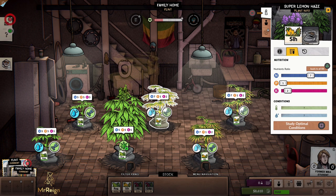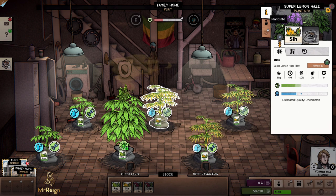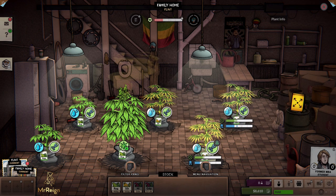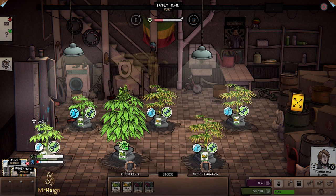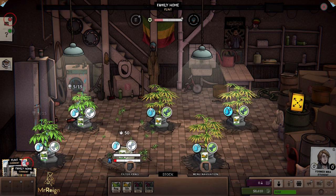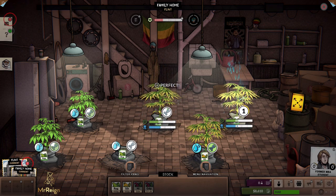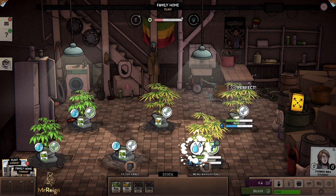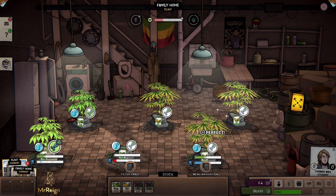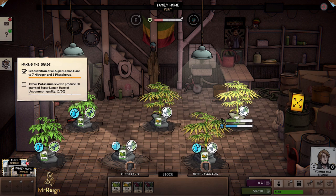In my notes it says it's meant to be randomized, but not this time. Checking the plants — if you click on a plant and look on the right side: Estimated Quality is Uncommon. And this one — Uncommon. And this one — Uncommon. That's all we needed: get it to Uncommon. That's what took me a while to figure out — doing three plants at three different nutrient amounts, finding the best one, then applying that setting to all.